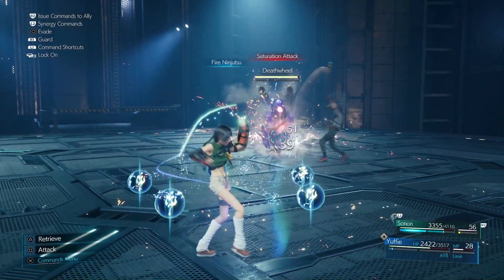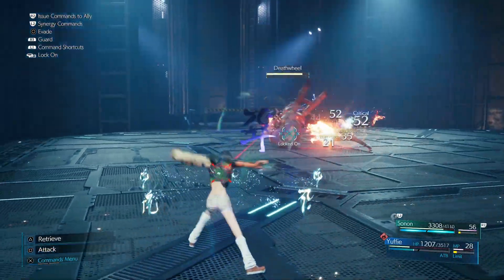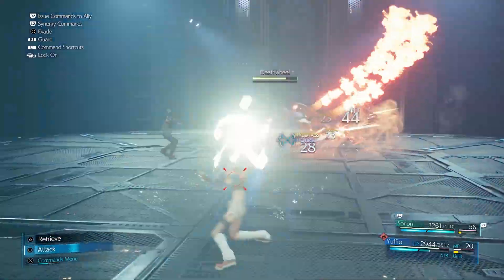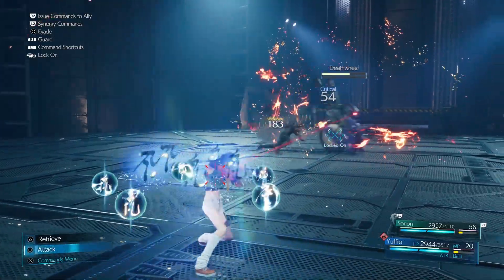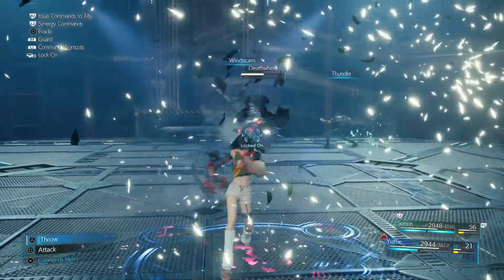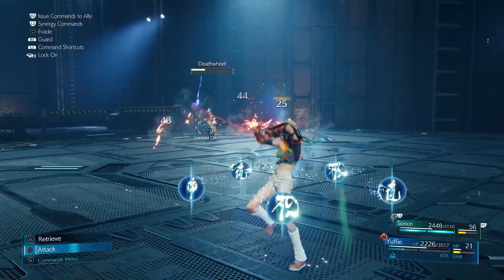What I like to do is use Fire Ninjutsu for a saturation attack — just keep pressing R1. Dammit, I timed it wrong. Let me try that again. Sonon automatically drew its attention, so I'm hitting it with a ton of attacks. Attraction attack, but that's going for Sonon. You just have to keep pelting it with magic attacks, but it seems to take too long. Let's try Windstorm. And it looks like I got a perfect block somehow.